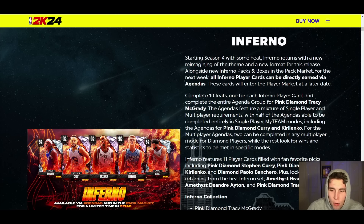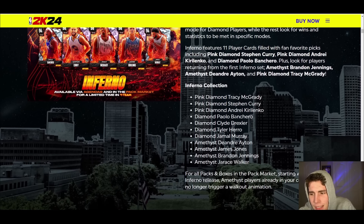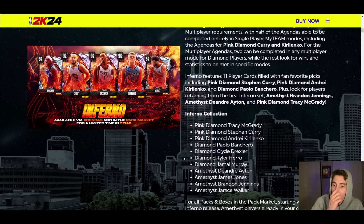Some agendas are single player, some are multiplayer. For the multiplayer agendas, two can be completed in any multiplayer mode for Diamond players, while the rest require wins and statistics in specific modes. Inferno features 11 player cards including Pink Diamond Steph, AK, Diamond Boncaro, plus returning players Ami, Brandon Jennings, DeAndre Ayton, and Pink Diamond T-Mac. Cards coming tomorrow: Amethyst Jairus Walker, Brandon Jennings, James Jones, DeAndre Ayton; Diamond Jamal Murray, Tyler Hero, Clyde Drexler, Paulo Boncaro; and Pink Diamond AK, Steph, and T-Mac. You can buy packs or grind them out via agendas.